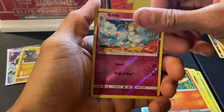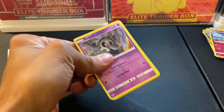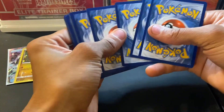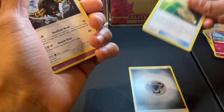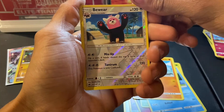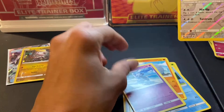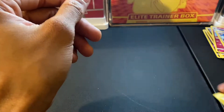Galarian Darmanitan — don't believe I have this one, so I'll take it. I thought about collecting all the non-holos but that's just too much. If it was an older vintage set, then yeah, I'd probably go for all the commons and uncommons. Oh that's nice art — haven't seen this one, really nice. A Bewear — I think I have that one. Why is this card so thick?